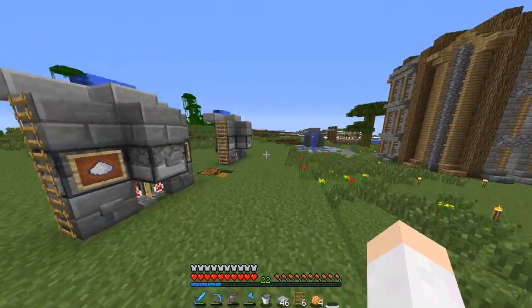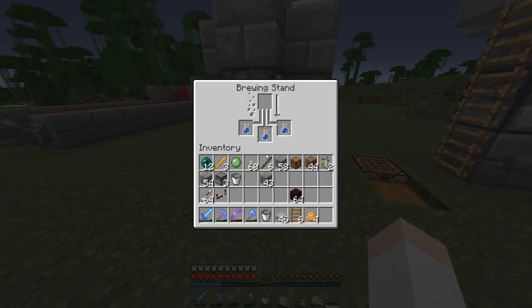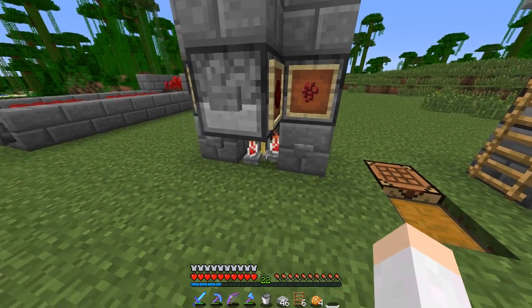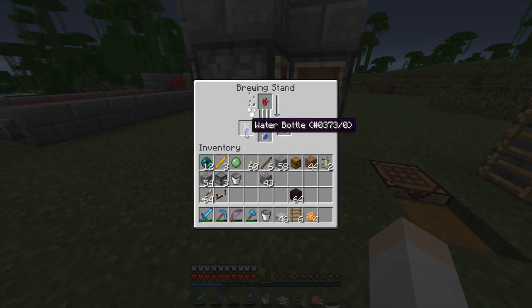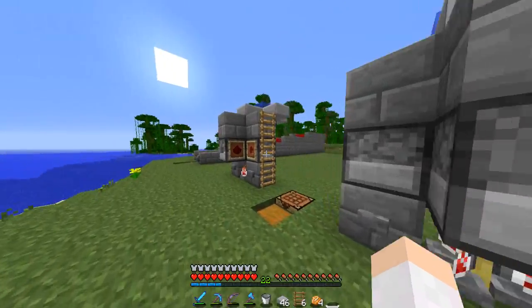Alright guys, we are back and I finished this other one. So this one will make speed potions — let's go ahead and make another one because we need some more. Throw our nether wart into it, make an awkward potion, and then over here we're going to get this one started.